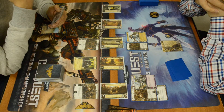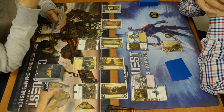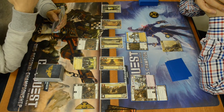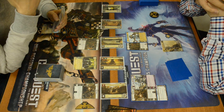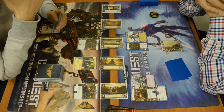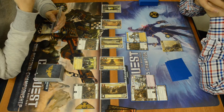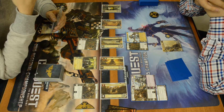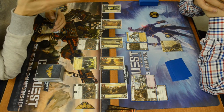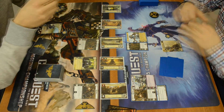At planet number four for our Eldorath Starbane player, we've got a copy of the signature army unit Starbane's Council. For the cost of three, it's got a command icon, three attack value, and three associated hit points. Whenever it declares an attack against an already exhausted target, it gains a plus-two attack bonus for a grand total of five.